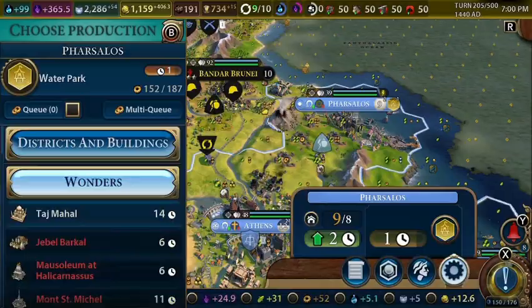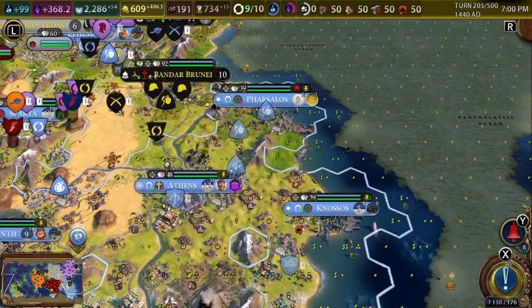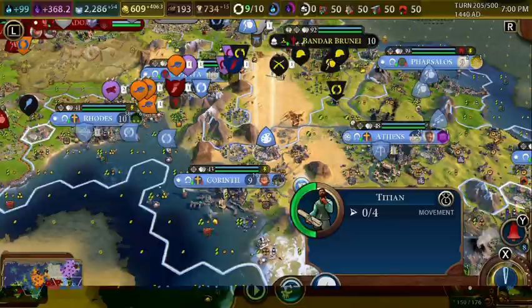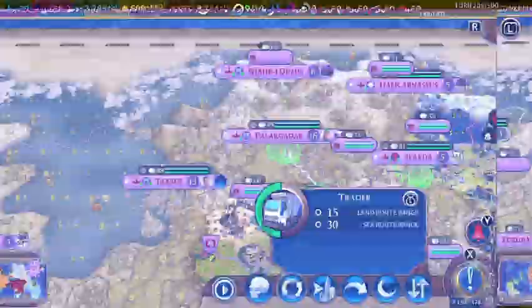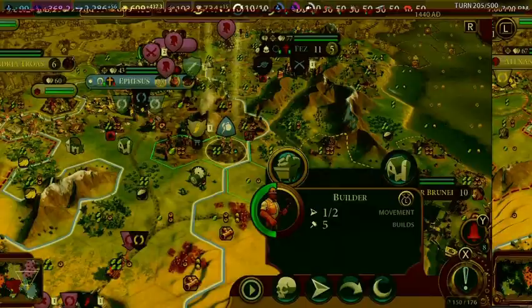I'm going to buy another builder here so these guys can work together. We can finally send this trader for 31 gold. This builder can come build a mine over here.